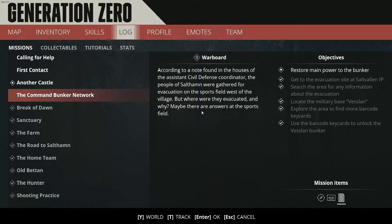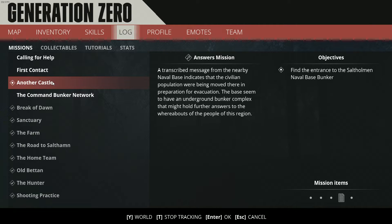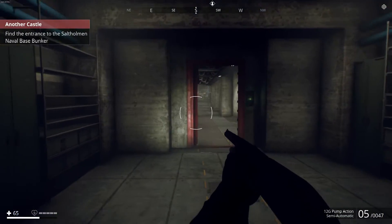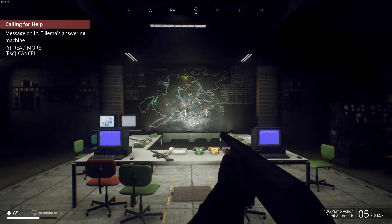According to a note found in the houses of the Civil Defense, the people of Saltam were gathered for evacuation in the sport field west of the village but were evacuated. The war board discovered in Veseland revealed the existence of six other command bunkers scattered across the area — in accordance with established counterintelligence military protocol, knowledge of their locations was strictly compartmentalized. The only indication you have is their code names. Find all the war boards here. Find the entrance to the Saltam Naval Base Bunker. Locate the ruins of Ibrahim Castle. At least we have some things to actually do next. We found the war room — we're pretty much done with this one.